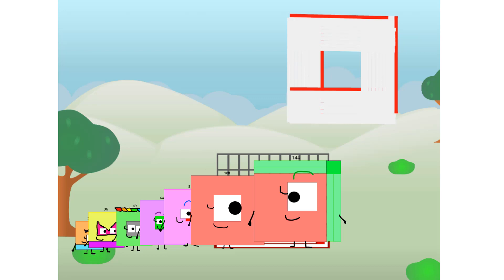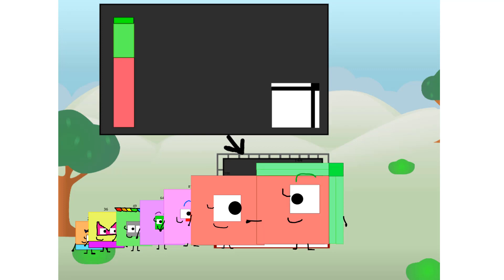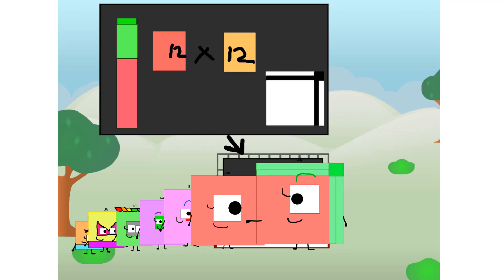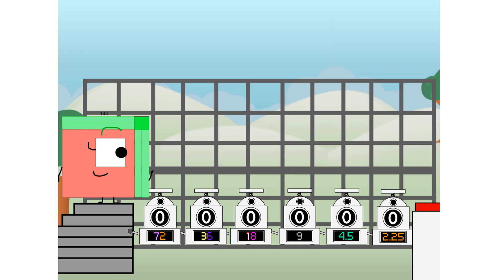There you are. This way. I've got so much to show you. I am 144. And I can be a strong square, a 12 by 12 chess board, a super rectangle, 12 super rectangles, or even a super cuboid. But today, I want to show you a little trick I call binary boosters.